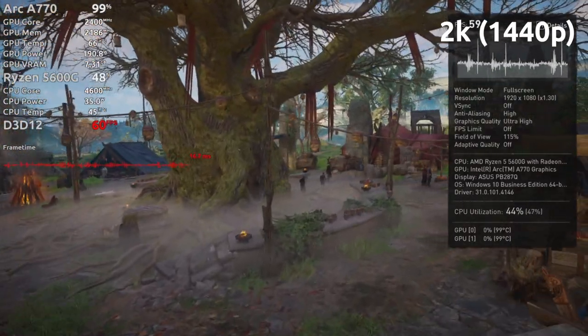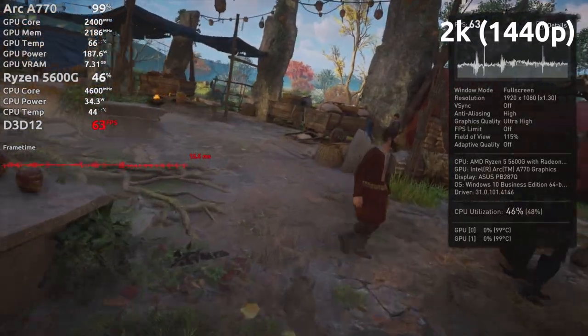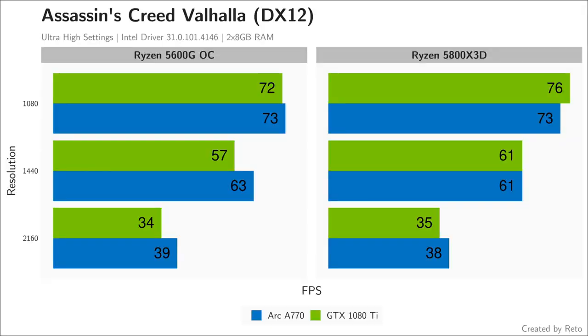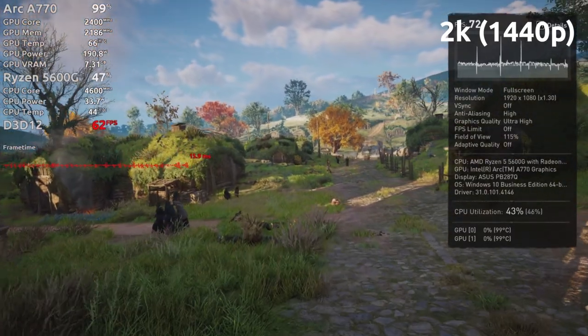Assassin's Creed Valhalla, unlike Odyssey, runs on DX12 and the A770 can beat the 1080 Ti. Even at full HD resolution, performance is on par. Note that benchmarks were only run once, so focusing on tiny run-to-run differences is not a good idea.